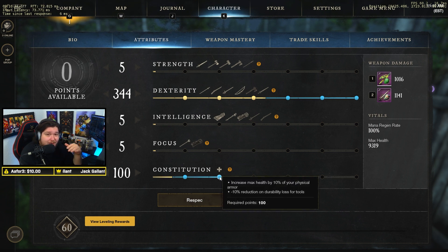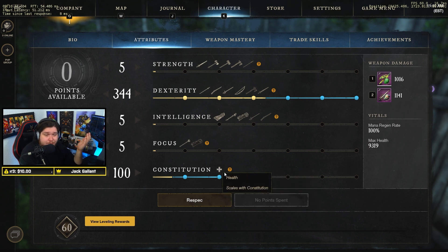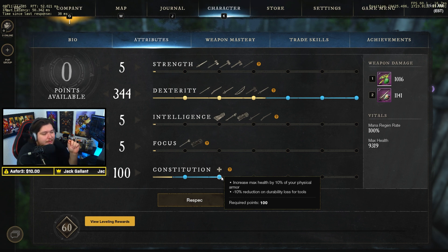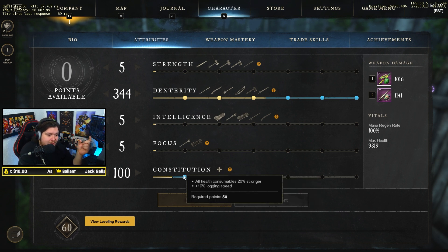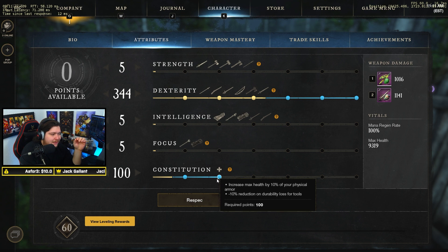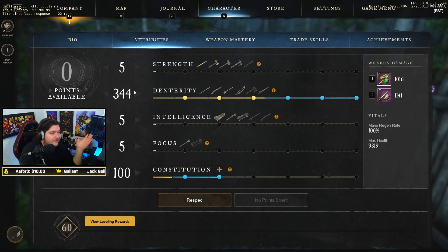I hit 100 CON because it gives me 10% more health from my physical armor, which translates to roughly an extra 100–200 health. I've survived so many combats on that extra health — having 100 HP left and deciding whether to wait for a heal or disengage. That extra health, combined with stronger consumables at the 100 CON breakpoint (your consumables hit 20% stronger), is really good. Hitting the second CON breakpoint allows you to take slightly more extended fights than you could in full light armor.